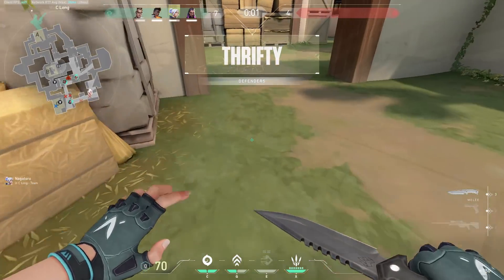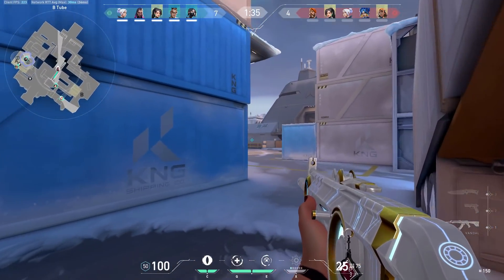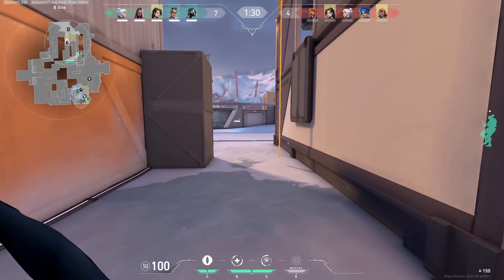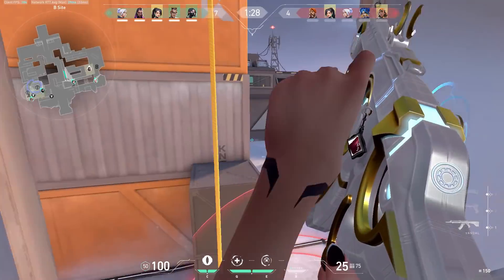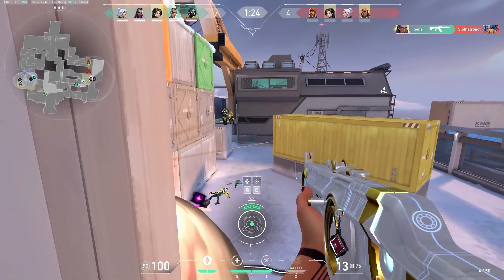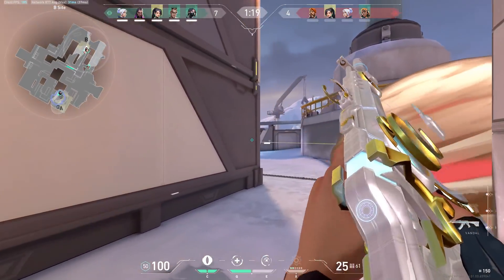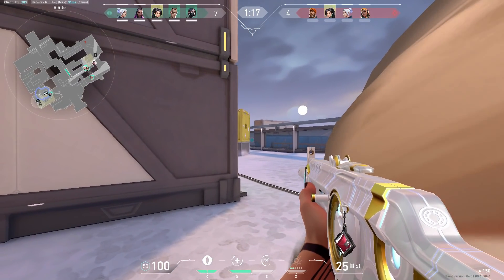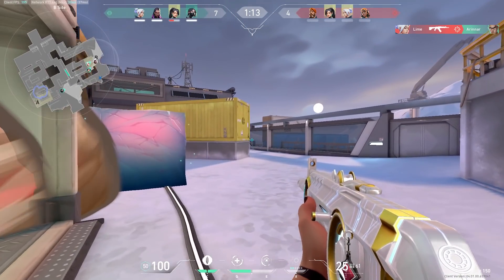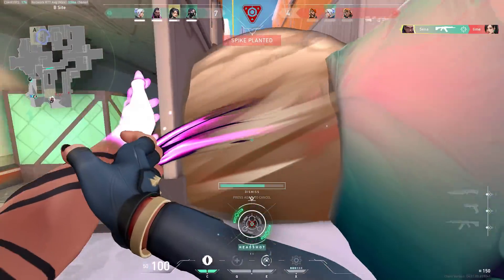Having good crosshair placement is not only having a good understanding of where the enemy's head is going to be when they swing an angle, but also where the enemies are and being able to read their plays. This is why crosshair placement is overlooked so much — people get it mixed up with game sense. People usually associate being able to predict the enemy with game sense, and while it is part of game sense, it's also a huge part of crosshair placement. Hopefully that gives you a better understanding of how important crosshair placement really is, and why, in my opinion, it's more important than raw aim.